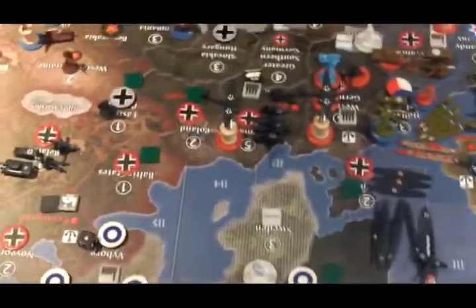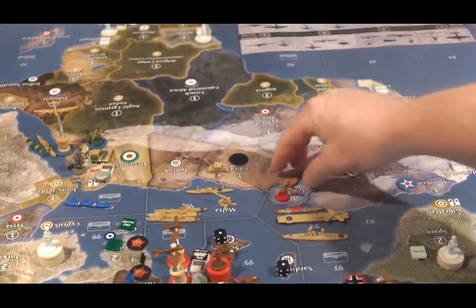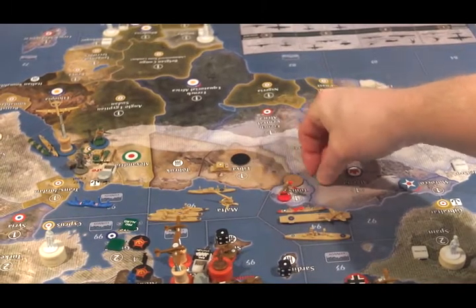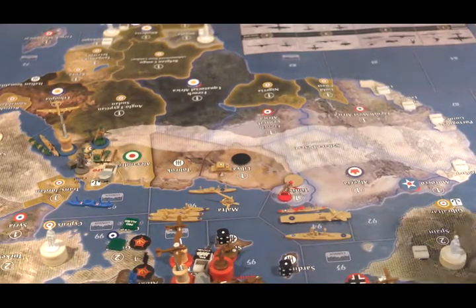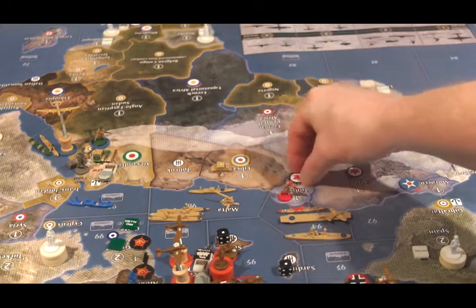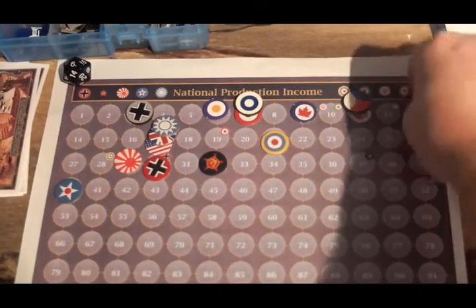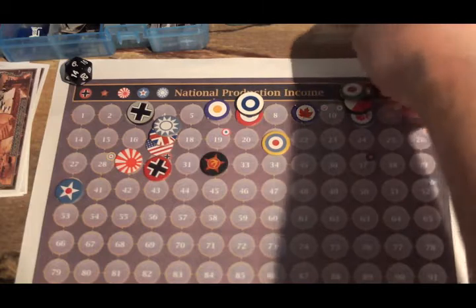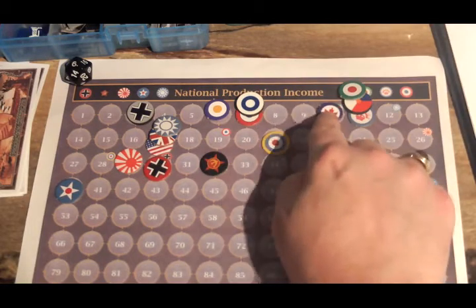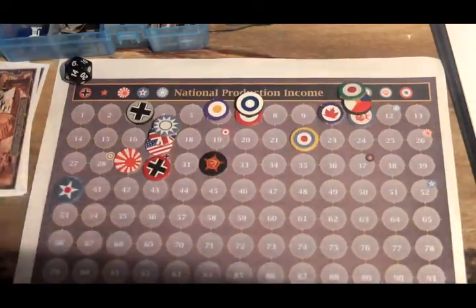On the Atlantic side of the board, Italy loses two IPCs, and UK-Atlantic and Canada gain an IPC each. Italy goes from 13 to 11, Canada goes up to 10, and UK-Atlantic goes up to 22.